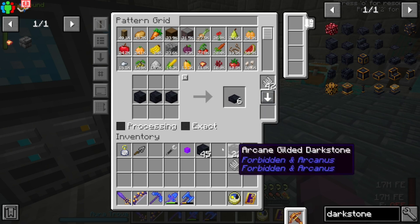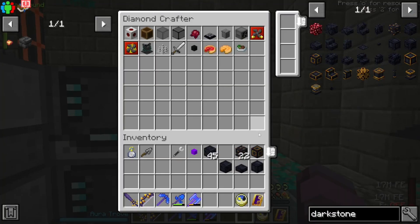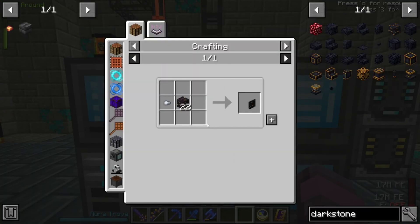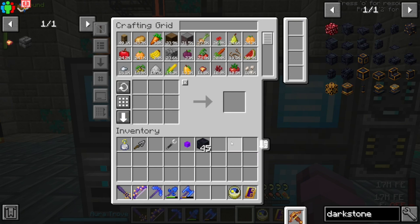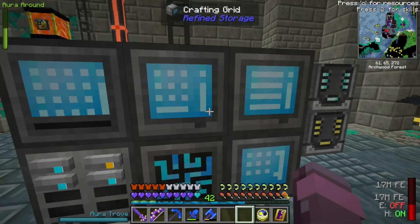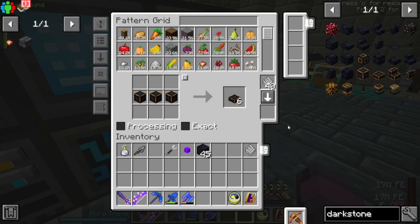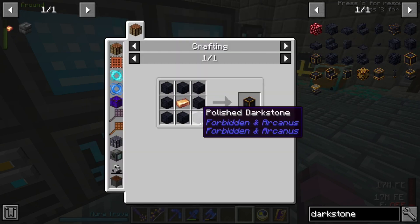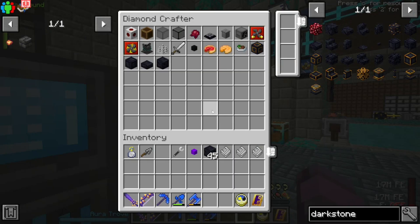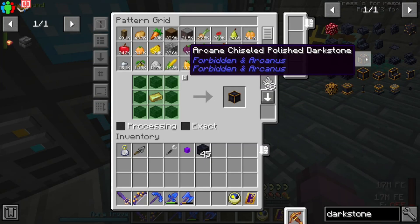Polished Dark Stone — very nice. I've never actually used this thing. We're also going to need four of these. We need a recipe for the Arcane Gold Nuggets as well, which we didn't make.